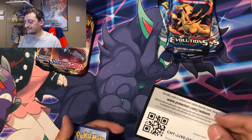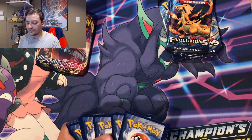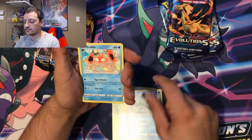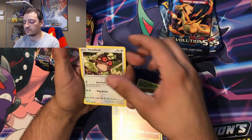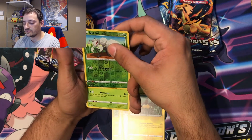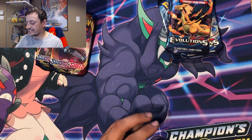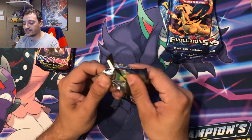Here's the code card — one, two, three, four. Flip that over with a second energy. The pack contains: Drizzile, Grookey, Mudbray, Hoot-Hoot, Pincurchin, a reverse shiny Duranthollow, and an Orbeetle. No first pack luck this time, so maybe Lapras can bless us — maybe we'll get a Lapras VMAX.